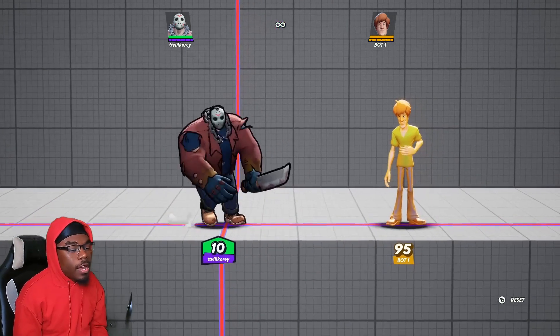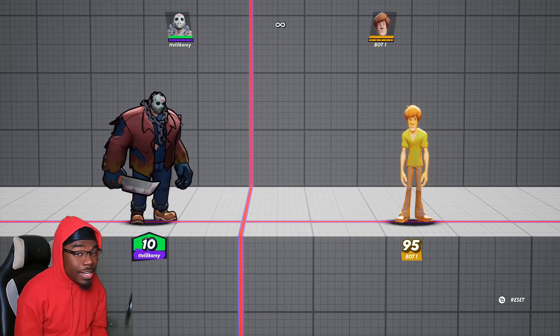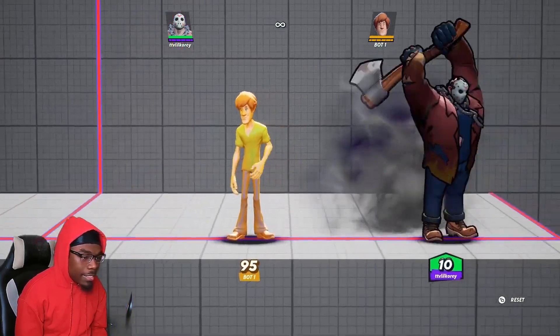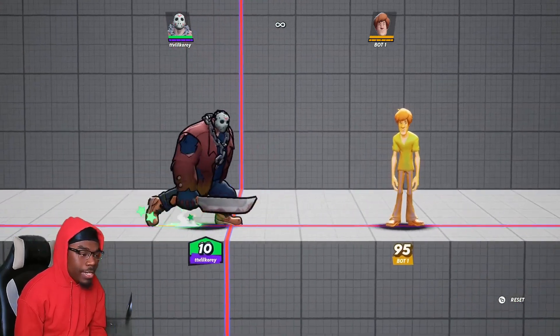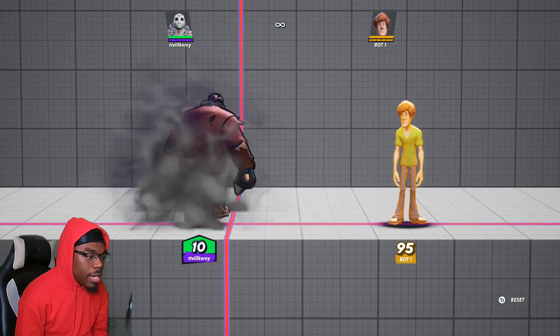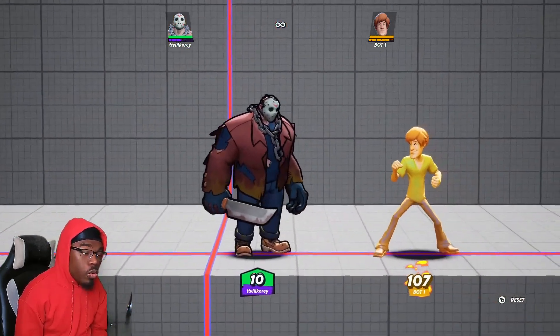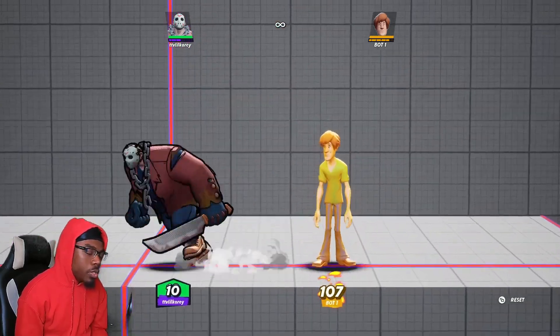Keep in mind this move is very easy to punish. Jason's moves are pretty much among the slowest in the game, so it all comes down to reading the opponent and knowing the situation — knowing when you can throw out this move.